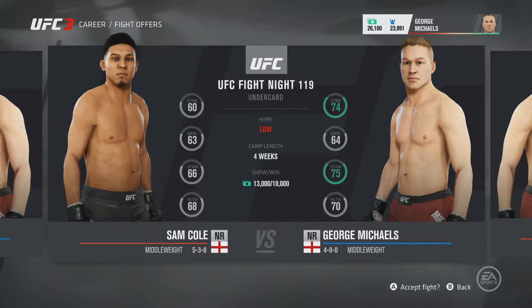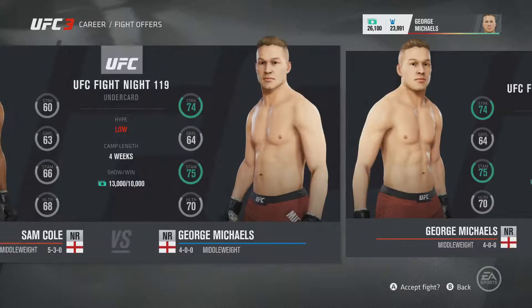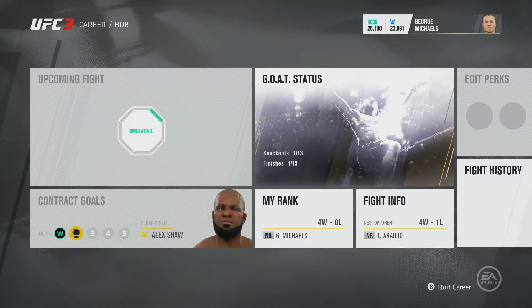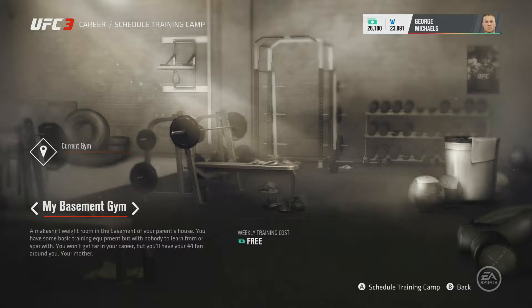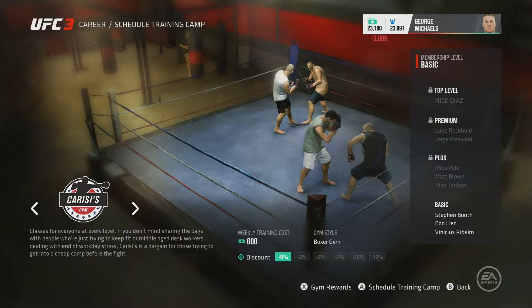Thomas Araujo is 4-1, we've got Sam Cole who is 5-3, and Jonathan Gutierrez who is 5-5. We're going to go for Araujo because he's 4-1 and he poses a grappling advantage — so that could be something to watch out for. He's going to try and take us down to the ground. We're going to try and train at a boxing gym, get some new strikes going, and just improve George all around. Let's get into the next one — let's try and get another stoppage.